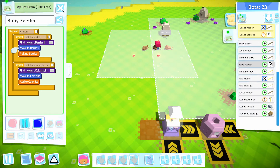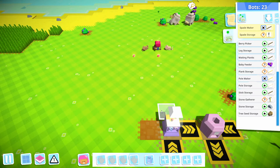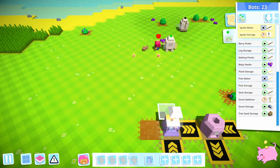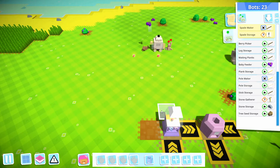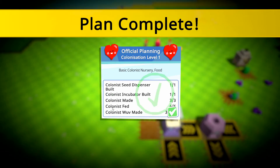And we'll see how this one works. Let's see if it will feed all of the colonists or just one of them. It's in the area, so I guess there should be a point at which they're not hungry. It does seem to work, so that's what we need. Colonist seed dispenser, colonist incubator — we did all that. That's the basic colonist thing.